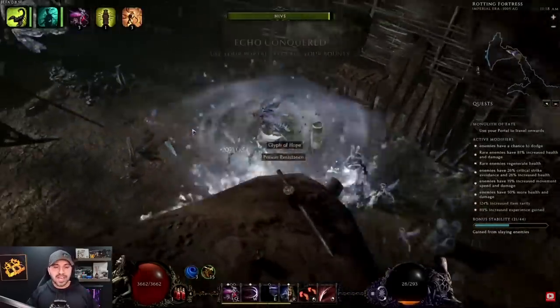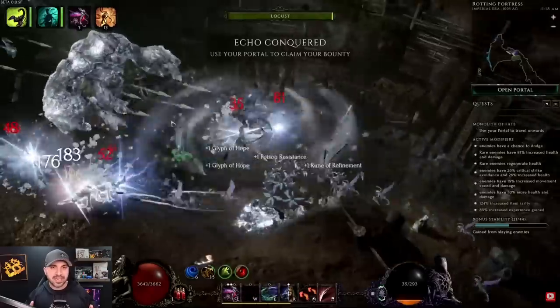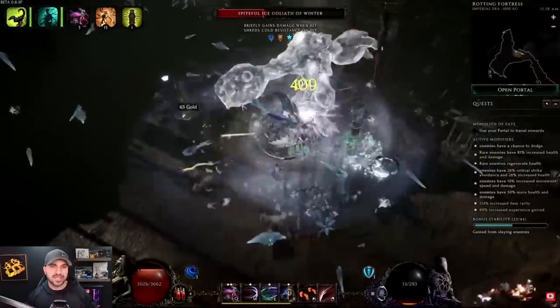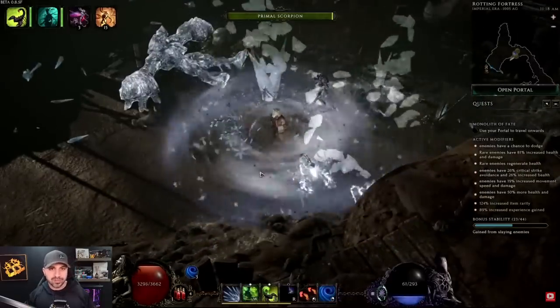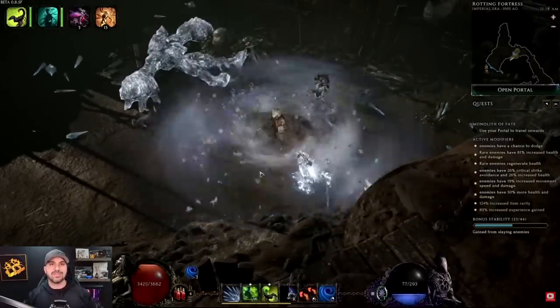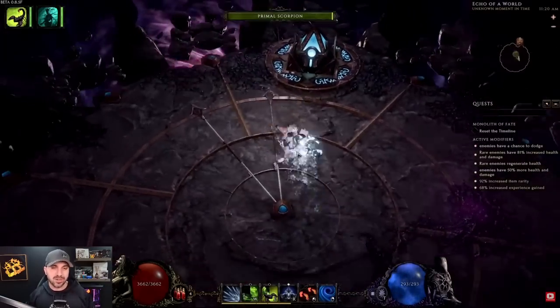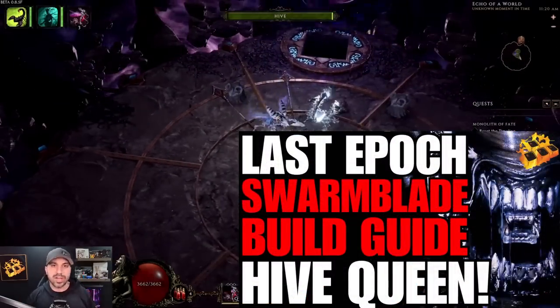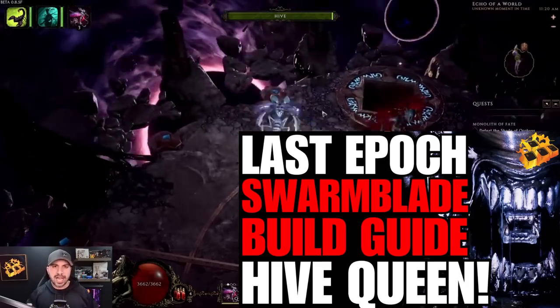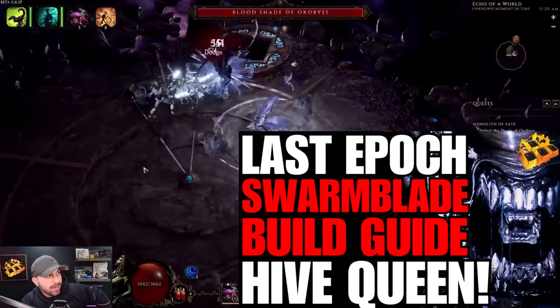The only build I almost picked over this is my Nutcracker, but that requires the squirrel helmet Herald of the Scurry — a pretty tall order to find. They do drop fairly often, but the build only works with that helmet, and I want to make sure I'm not giving you builds that require hard-to-find uniques. So Hive Queen is number four.